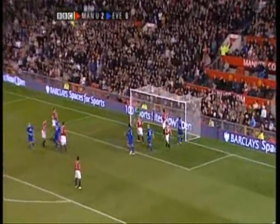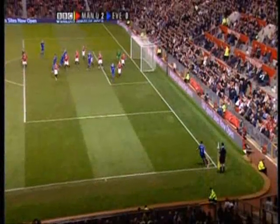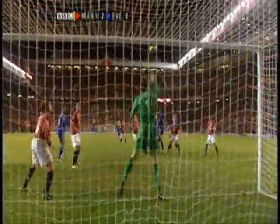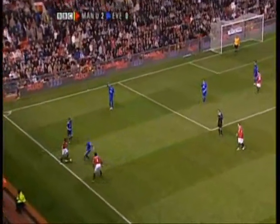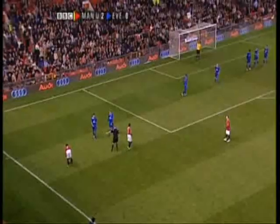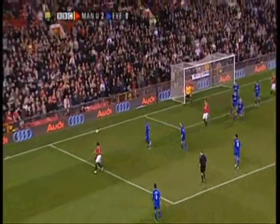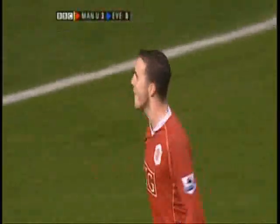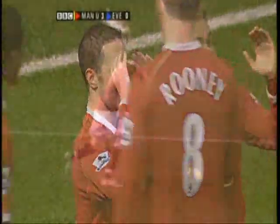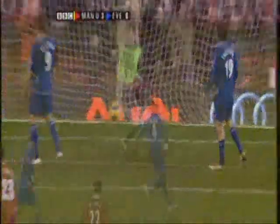Everton corner. Arteta. The header is only just over the top of the bar from Joseph Jobo. And Everton suddenly, with five minutes to go, threatened to get themselves back into this game. Rooney with all kinds of space. Carsey got in the way. Here's Evra — straight. John O'Shea stabs it over. Richard Wright denied a third. So much space for Rooney, blocked by Carsey — a good one. When Evra pops it back in, John O'Shea can just lift it over Richard Wright.